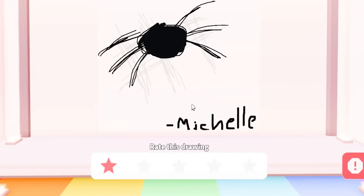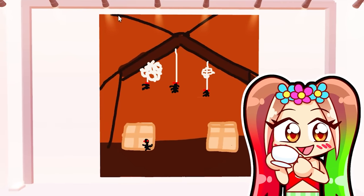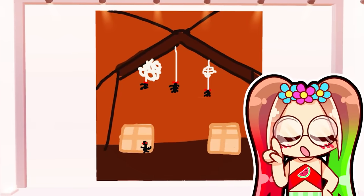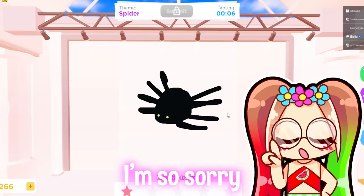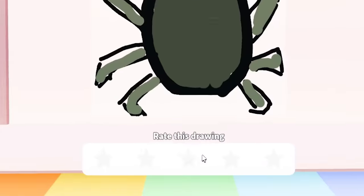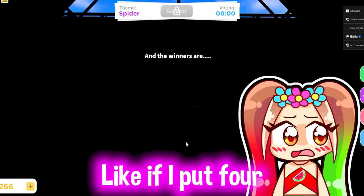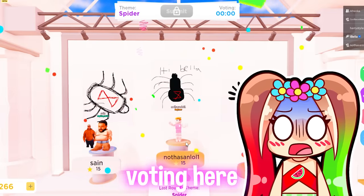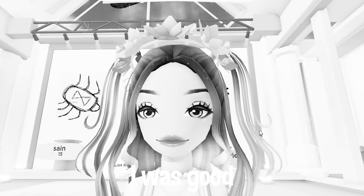This spider looks like my hair when it's in a knot — a little knot ball. I'm gonna give it a one, I'm so sorry. Okay this one is mine — I didn't really do a good job on the lining of the roof, I needed to angle it differently and add shading, but I added a backdrop so I think that's good. This one looks cool but they should have colored it, so I'm gonna give it a two. Are spiders green? I'll put three. How do I not even rank? I think I'm the only person voting here — how? I am so sad. I thought I was good at art.